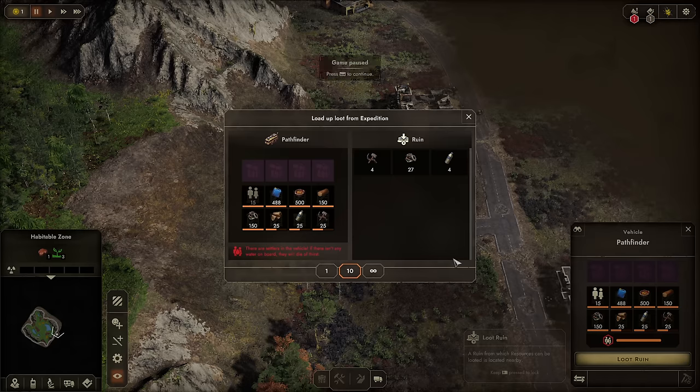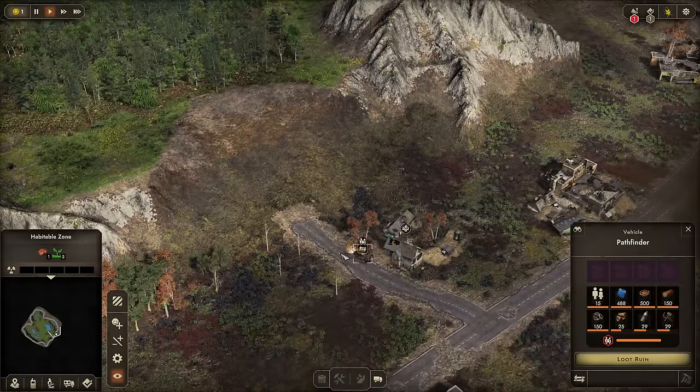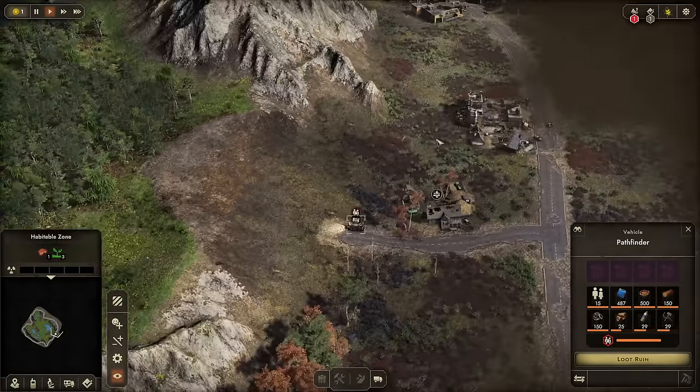In these ruins we can loot and grab supplies from all these places. So it's kind of two games in one — we are building a colony and in our off time we'll go and scavenge the ruins.